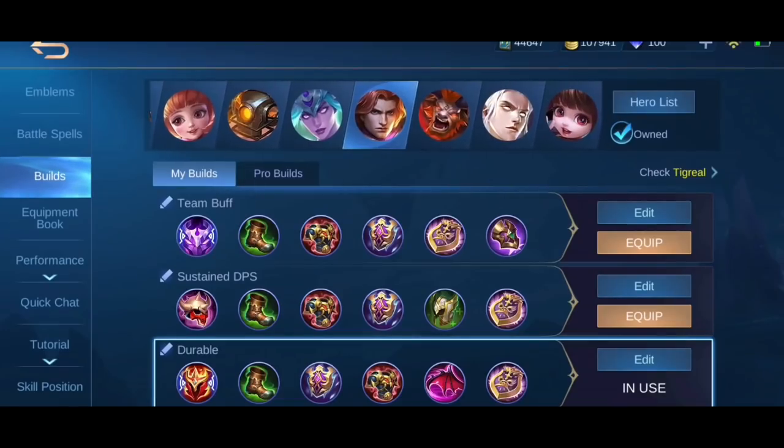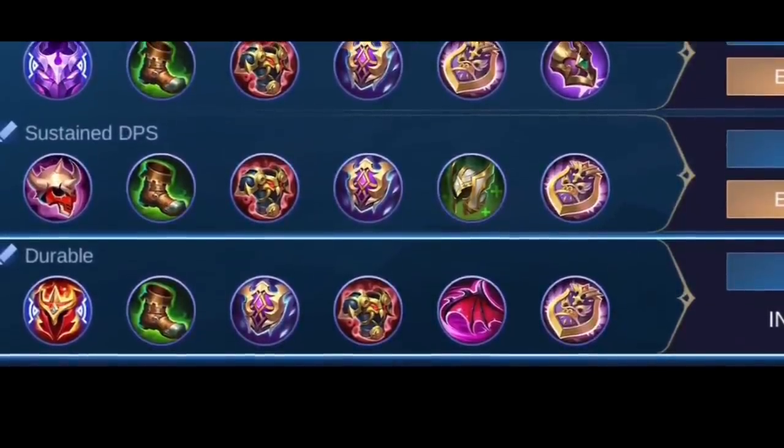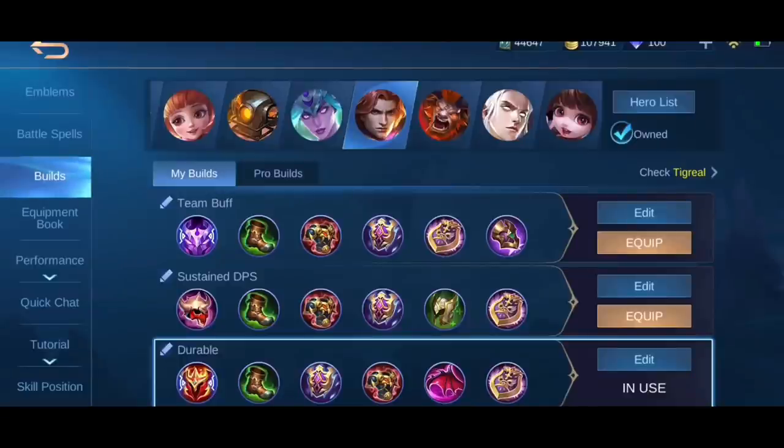Builds — as I said, builds always depend on the enemies' heroes. You should never have the same build, especially as a tank. Your build should be different every single game. But I feel like the most important two items you should build with any tank are Athena Shield and Antique Cuirass. Before the match starts, always look at their team comp — who is magic damage, who is physical damage — and plan your build in your head. Even in the loading screen you should have a clue on what you want to build.